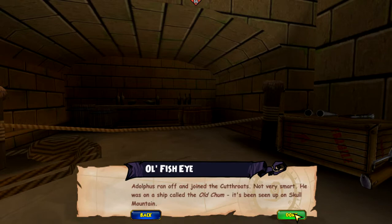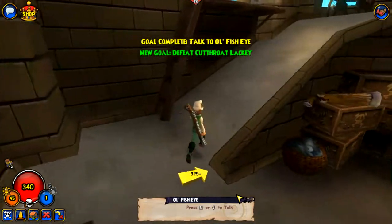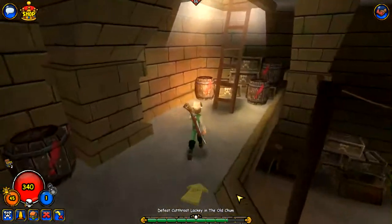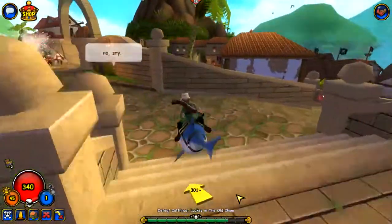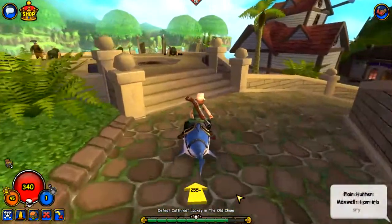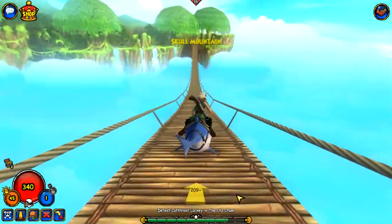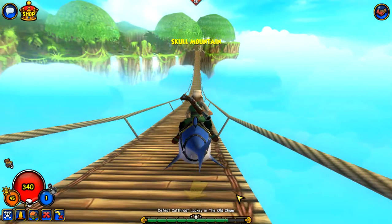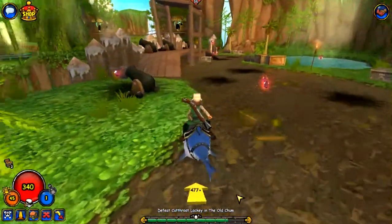Adolphus ran off and joined the cutthroats — not very smart. He was on a ship called the Old Chum. It's been seen up on Skull Mountain. I know exactly where this thing is. Throwback to the Troggies. You're gonna have to run through pretty much half the outside area, over where Lipsy is, and that's where the Old Chum is going to be located.